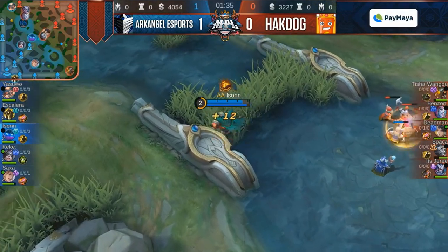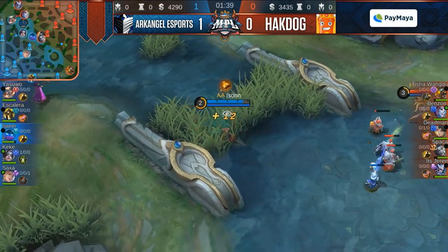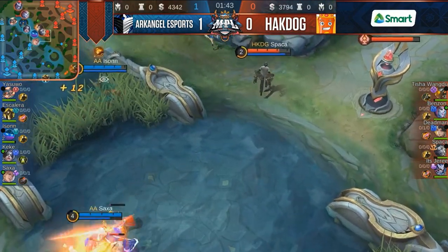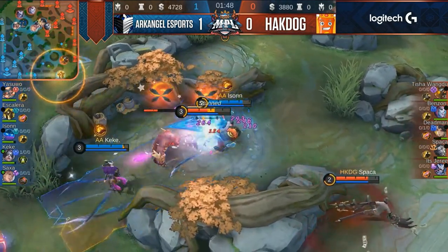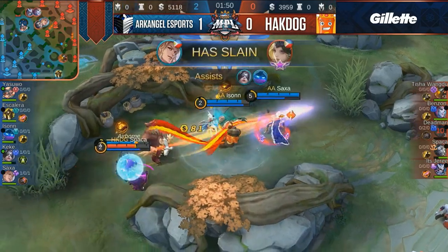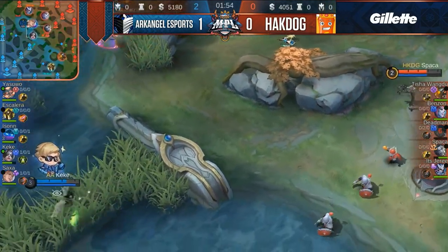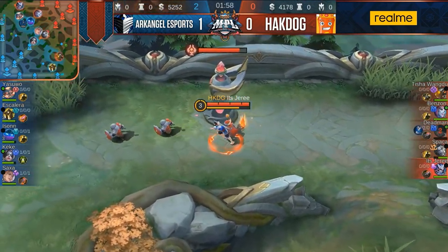Ang galit. Ang bilis ng Archangel dito. Level 3 na lang si Paring Deadman dito. Meanwhile, yung Lancelot natin is level 4, under 2 minutes. So ibig sabihin nito kung Shinbo after this wave clear na pwede niyang gawin, pwede pa silang umarangkada. Just like this — look at another stun. Look at the execution. Binantayan eh. Bantay na yun. Hinulaan na kung saan yung sunod na farm ni Deadman.